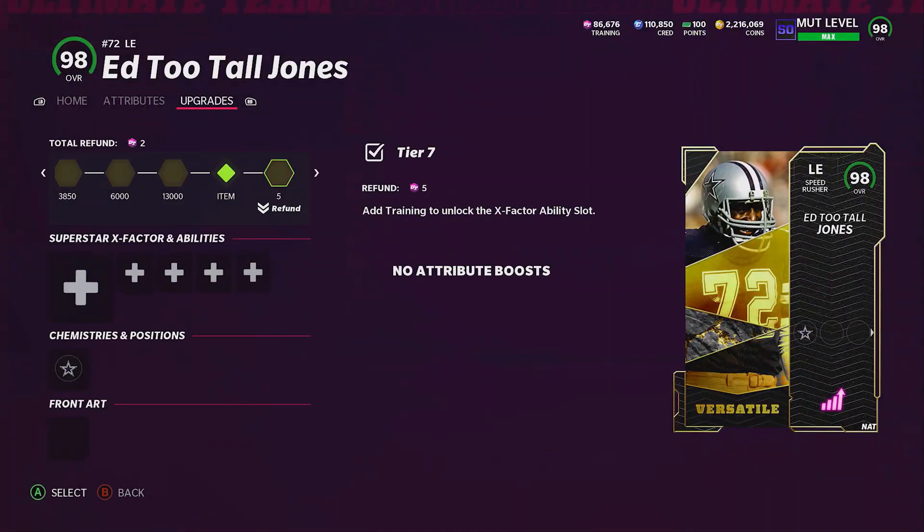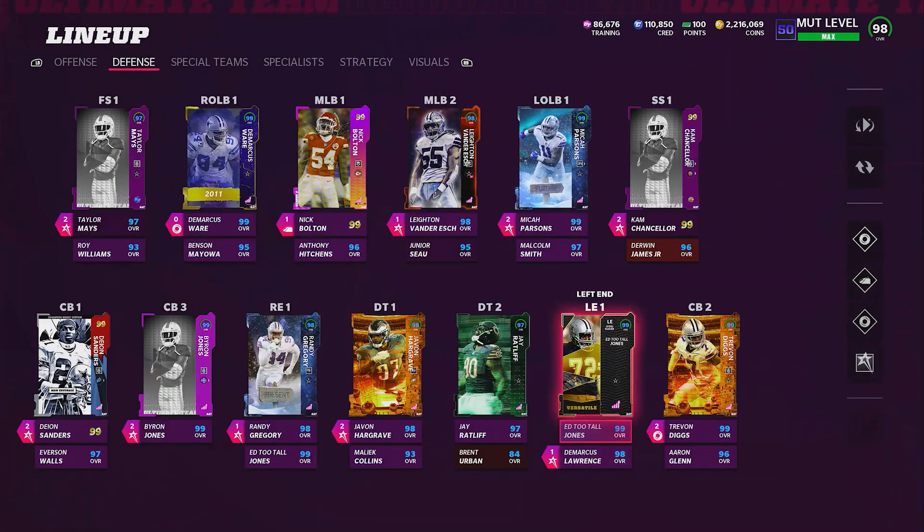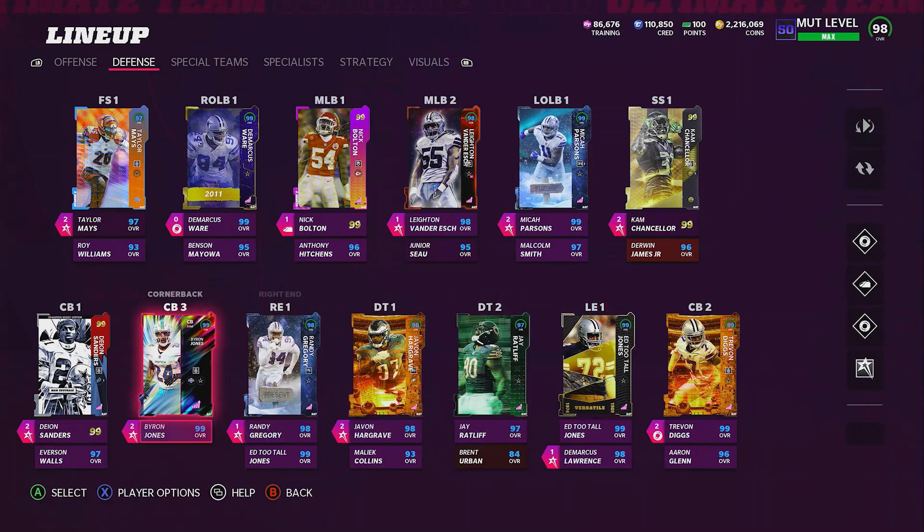If you guys want to see his stats — 97 speed as a left end, 95 acceleration, 93 strength, 91 tackle, 99 play recognition, 99 block shed, 99 power move, and 98 finesse move. He comes in at 6'9", 271 pounds — that's crazy. So that's what we're working with right there. That's all our abilities. Now let's go ahead and see our special teams.